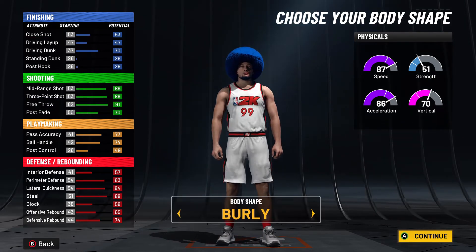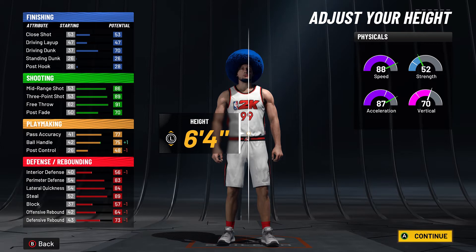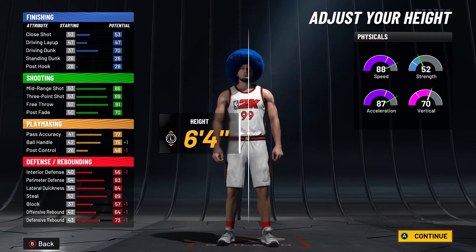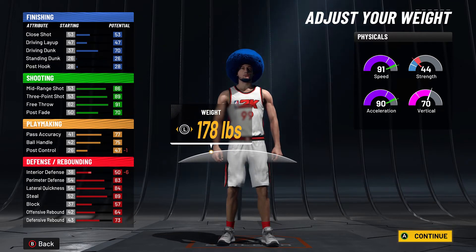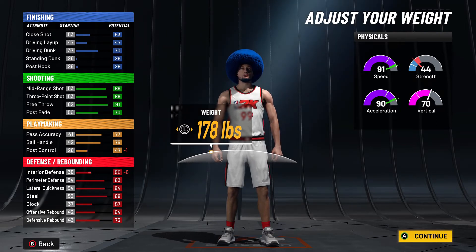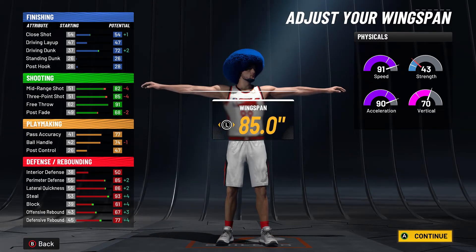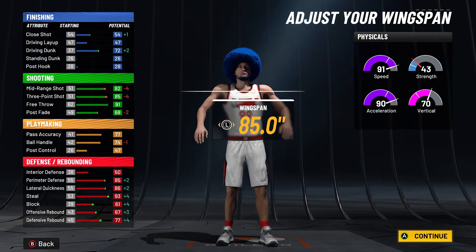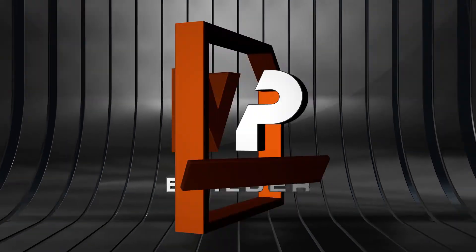You see the badge count — ton of shooting, ton of defense, and you're going to have solid playmaking. With the body shape, you're going to be pretty small, so it doesn't make sense to go burly, but you can choose whatever you want. With the height, 6'4" or 6'3" are both good. If you're more worried about guarding play shots, go 6'3". If you want a little more size for ISO matchups, go 6'4". With weight, try to get as much speed as possible. And the wingspan — max it. It's going to be a lock build.